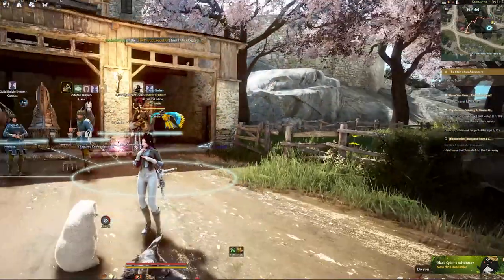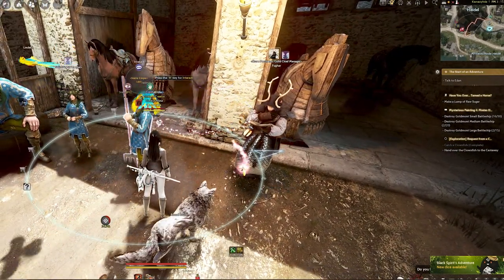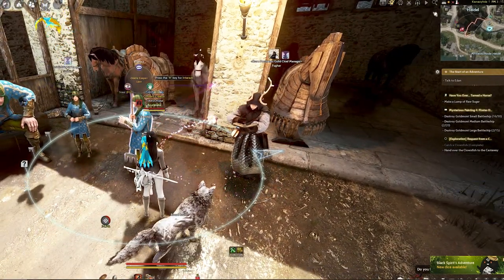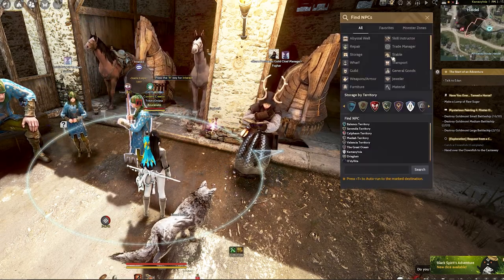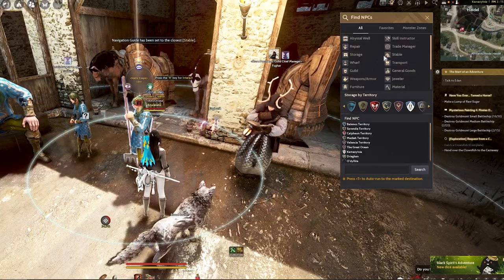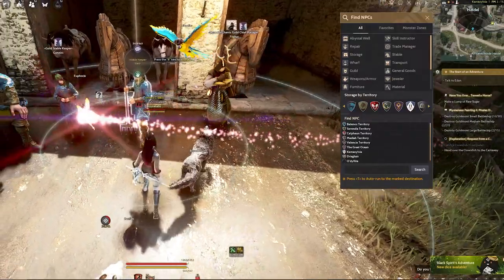The first item you will require is to go to the stablekeeper NPC. If you are not sure how to get to one, all you need to do is look at the top right of your minimap area, click on the magnifying glass, and from there select stable. This will lead you to the stablekeeper where you can press T to auto run to him.